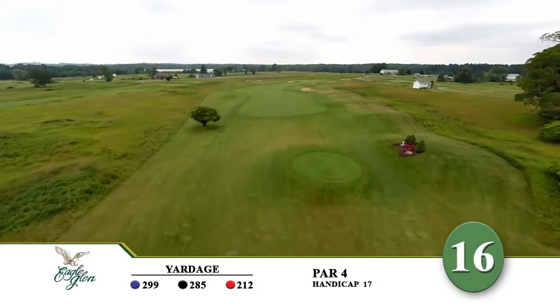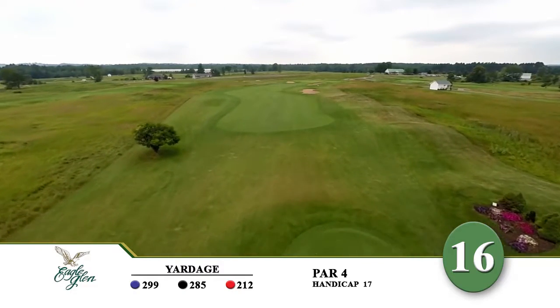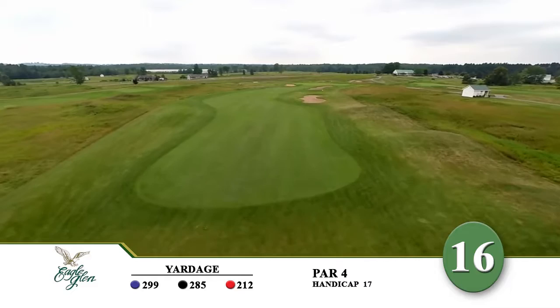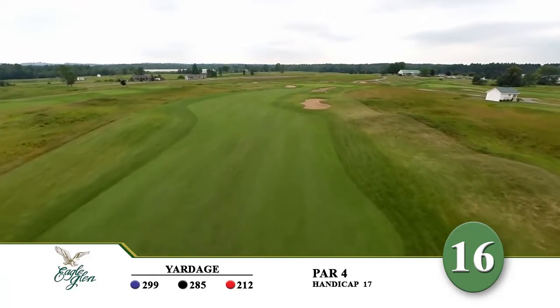The sixteenth hole at Eagle Glen ranks as the easiest hole on the back nine. The bunkers are reachable on the right-hand side and can make this a tricky hole for the risk-taker.